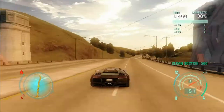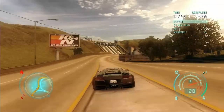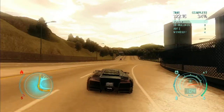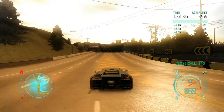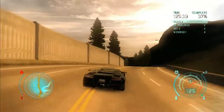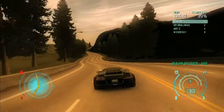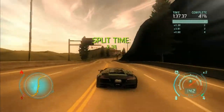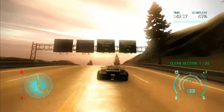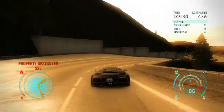560 clean section. Clean section multiplied by 2. Gate 40. Close call 340. 560 clean section. Split time 2.38 milliseconds — but that's not good either. 560 clean section. Property destroyed $25.